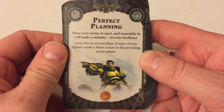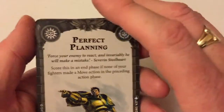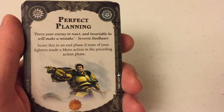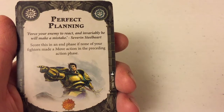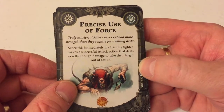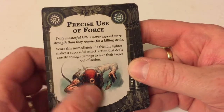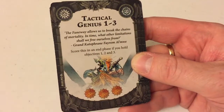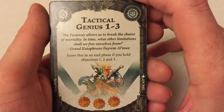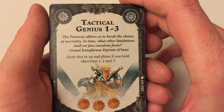Perfect Planning — score this in the end phase if none of your fighters made a move action. If you can get all your little dwarfy dudes onto the objectives they want to be on and just sit there for a turn, it's an extra glory point. Precise Use of Force — score immediately if a friendly fighter makes a successful attack using exactly enough damage to take their opponent out of action. It's only one glory point, and you can't adjust your damage accordingly — you're relying a little bit too much on luck and fate for that card.